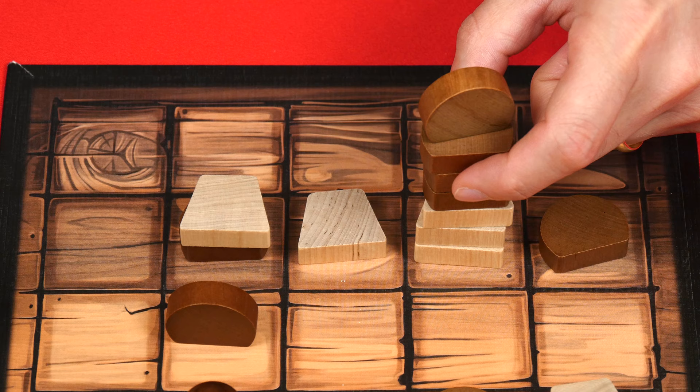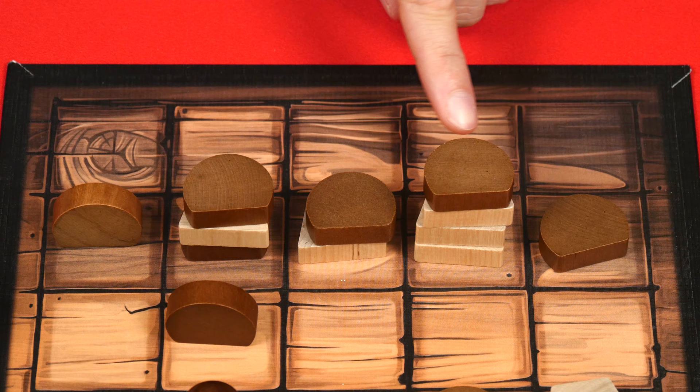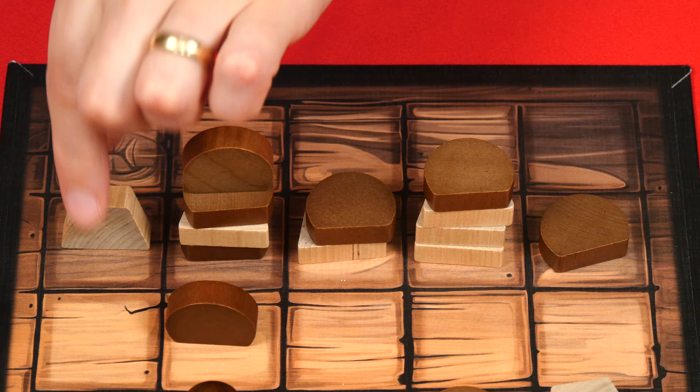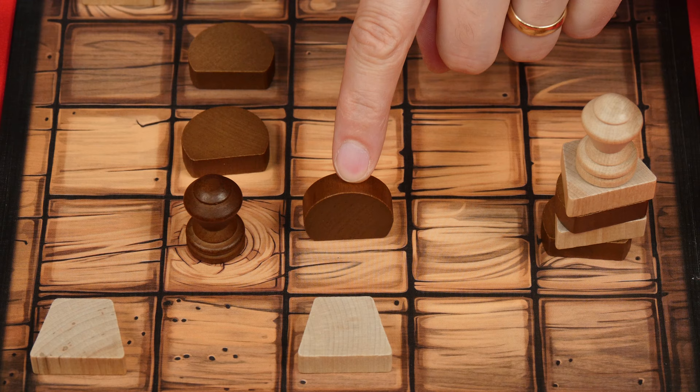When moving a stack, you must go in a straight line without changing direction, and you can keep moving so long as you drop off at least one piece in each space you enter — though you can leave more. So let's drop off two here, then go to this position, drop off one, and then move here. In a single move, the series of white pieces have been covered up by brown's pieces. Keep in mind that standing pieces like walls or capstones stop movement — if there had been a wall or capstone in the path, the movement would have had to stop there.